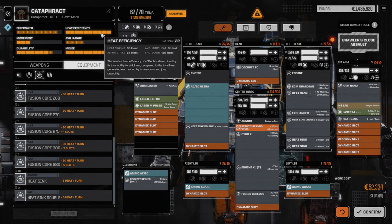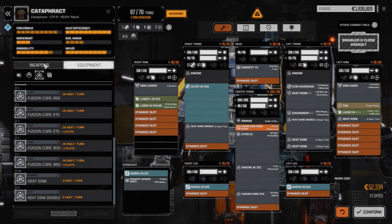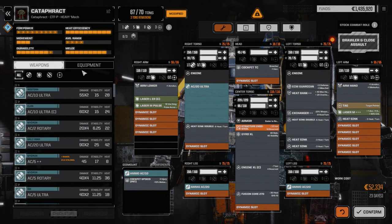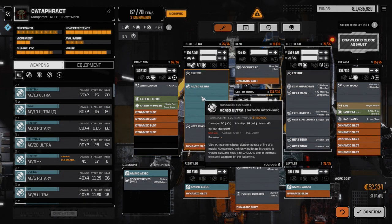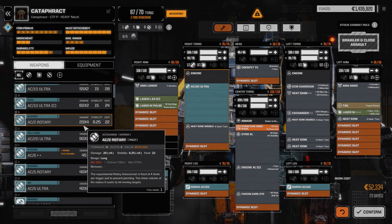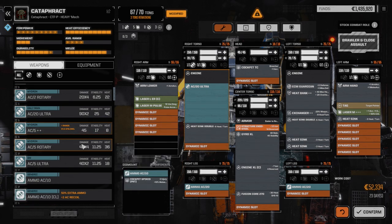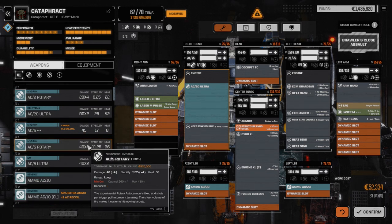Wondering if the Ultra 20 is overkill — though it's never overkill especially if you're punching above your weight. Let me think about this. If we go with the Clan Ultra 10 instead, that's 10 tons and this is 16. We could go that route. I really thought we had a Clan Ultra 20. We have an AC5 Rotary as well — we could use that if we turn this guy into a long-range boat again. With the AC5 Rotary we'd need less ammo, it generates a lot less heat, which means we could put more heat sinks in.